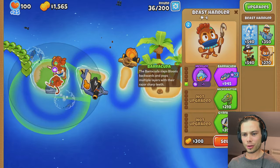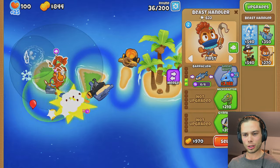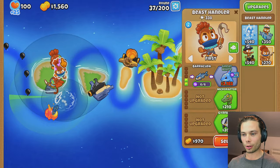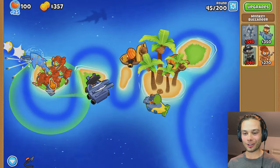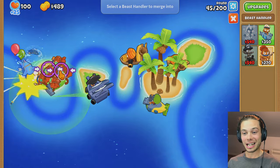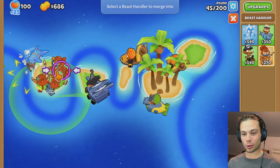I want to merge this guy — both of you get merged there, and then you, sir, move to the front. Monkey Pirates — I can rip them out of the sky as soon as possible. I'm also just going to keep on getting these Beast Handlers as they are just so, so good.